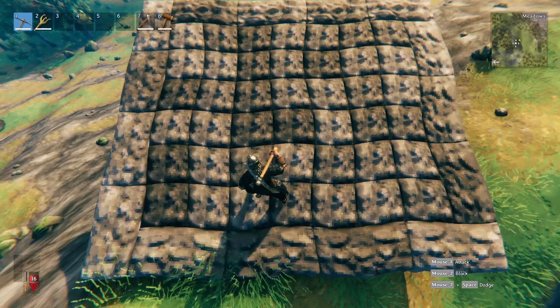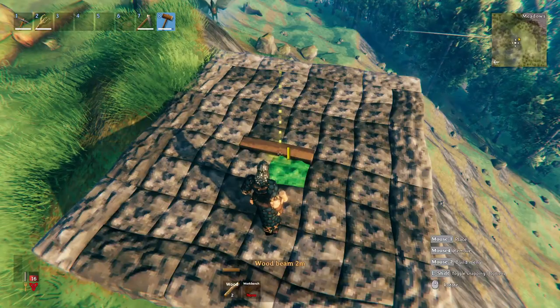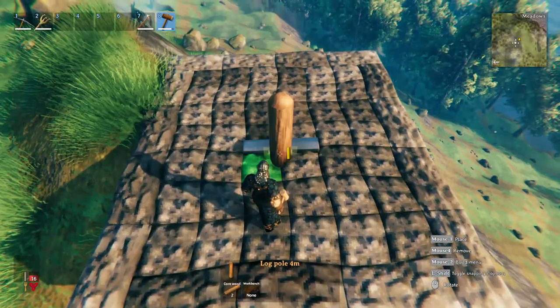Build a stone platform 8x8 on an elevated place. Build a 2 meter horizontal wood pole in the middle. Place big pole on top.